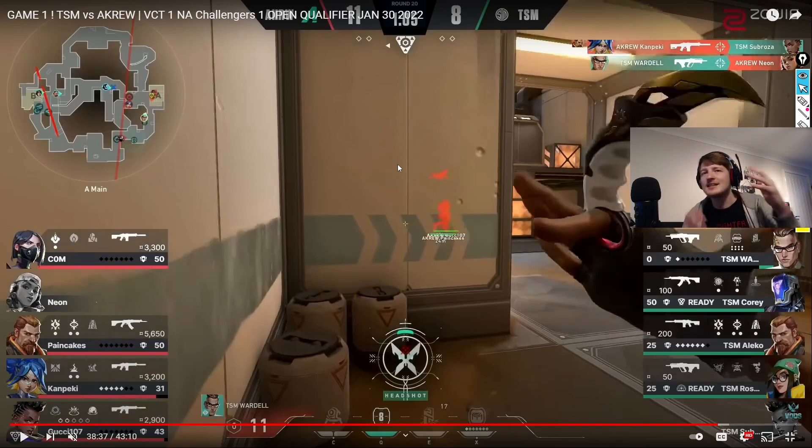Jett does have a dash in, but that dash can be used in other ways, whereas Neon's sprint is best used going at things rather than away - particularly when you have a Breach. So if you really want to use Neon, I think having a Breach duo partner will help you a lot, because you can work in complete tandem: they stun or flash, and you run in straight after it. If you're well coordinated it will go pretty well. Personally, I still think Jett is probably just better because Jett is the best agent in the game. But I do think we saw that Neon is not a complete troll pick - there is value to be found. Kanpeki showed that pretty well, and this match was a lot of fun to watch because it was very different to most games.